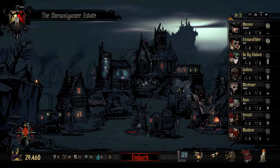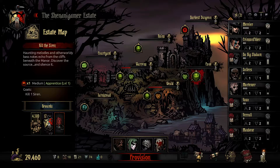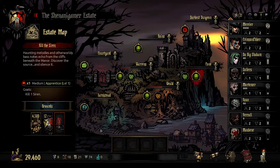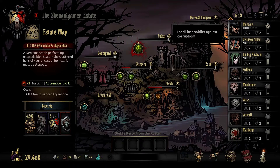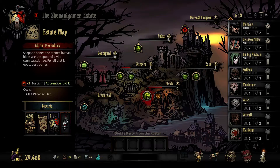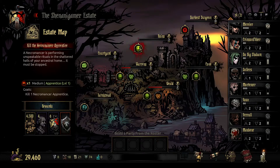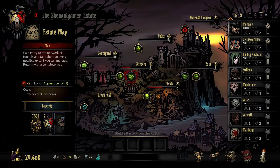Hello shenanigamers, and welcome back to Darkest Dungeon. We've now gotten to the point where all four of the bosses in our main areas are present. We have the Siren in the Cove, the Wisened Hag in the Weald, the Swine Prince and the Worms, and the Necromancer Apprentice in the Ruins. These are boss missions, so they will not be easy fights. We also have a couple of short missions, one of which is Veteran, and a Ruins mission.